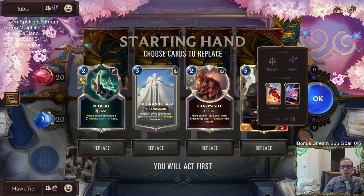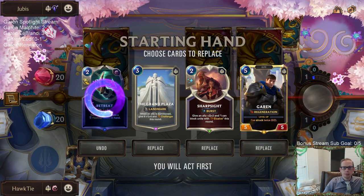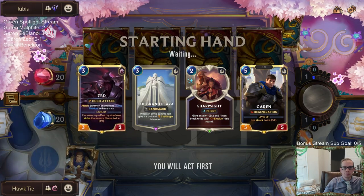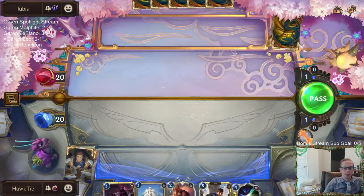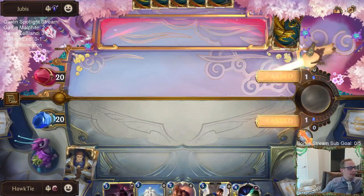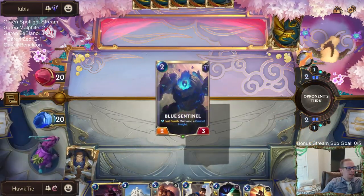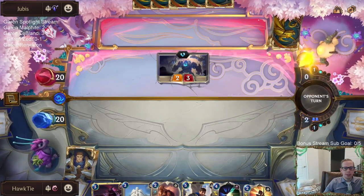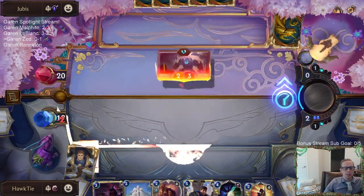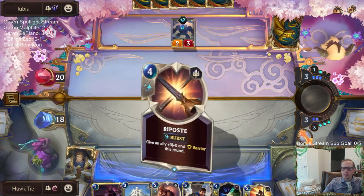Playing against Shyvana/Aurelion Sol next - those cards are great. The Ionia Victor control deck we played yesterday - that's what I'd recommend if you're looking for putting Victor and Karma together. It doesn't have only Victor and Karma, it's got other champions as well.